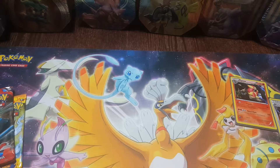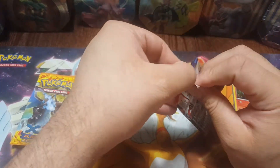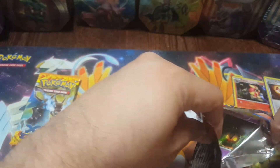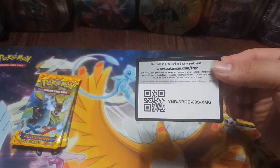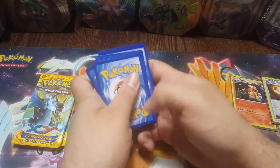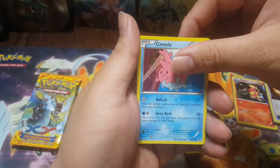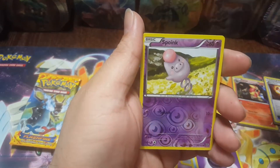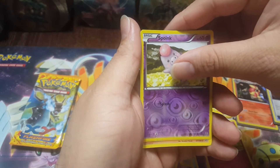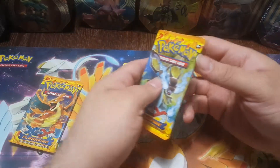We're probably going to start out with the XY Base, because if I get lucky I probably could get that bad boy — the secret rare. That would be nice. One, two, three. We got a fairy garden, Sibuli, Corsola, a Pumpkaboo, the duo, Staryu, energy, a Spritzy, a reverse Boink, and Condler — regular rare. We knew it wasn't going to be that easy.